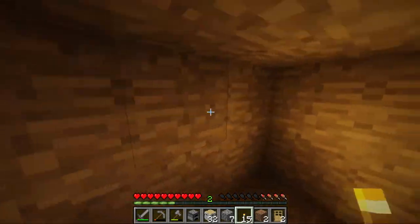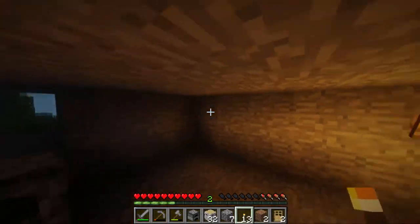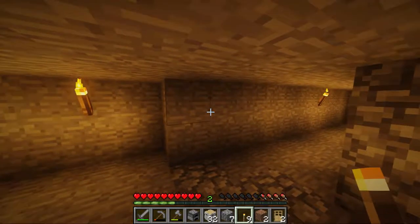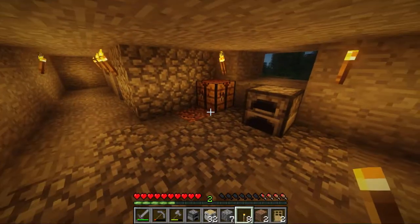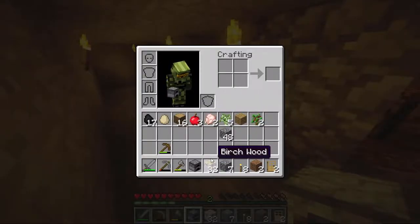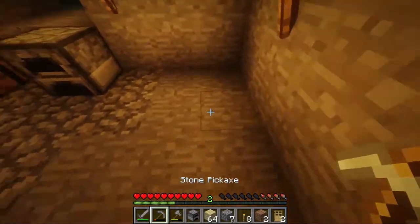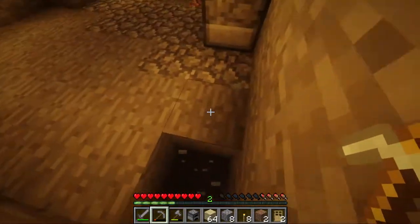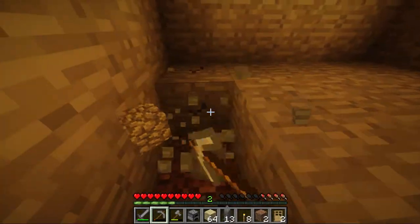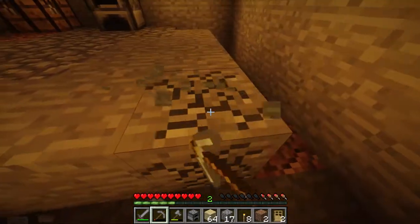Place some torches down. This light makes it look very cozy in here. I'm going to make this floor into birch wood.